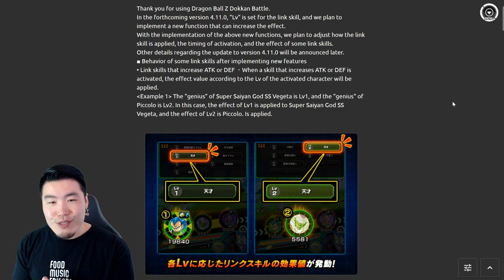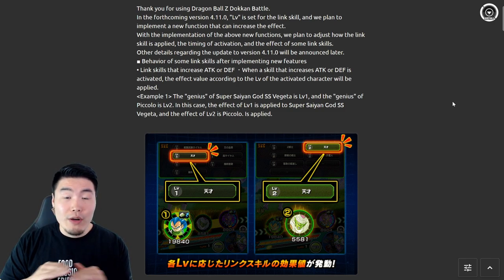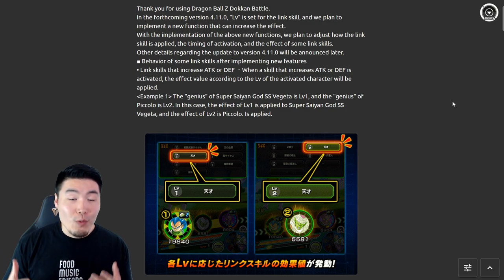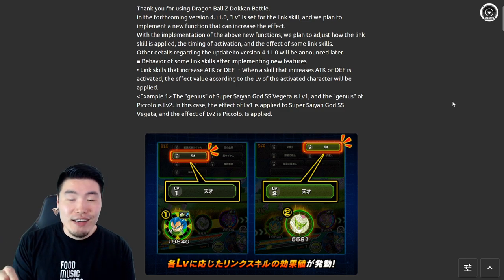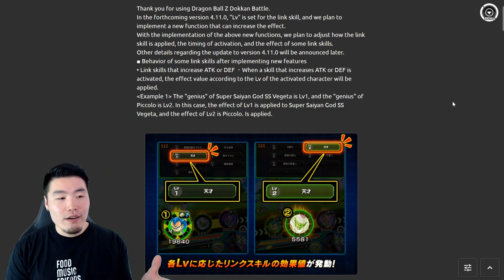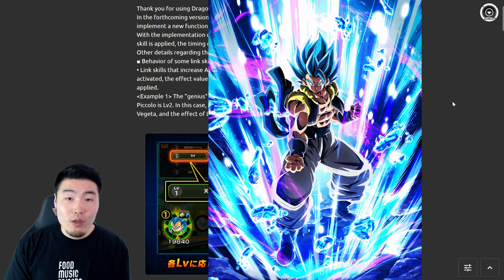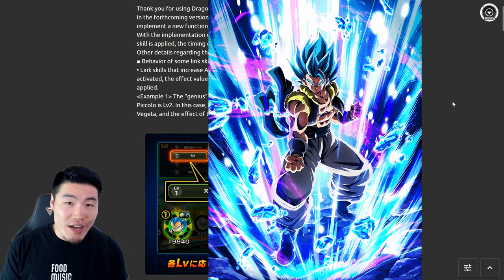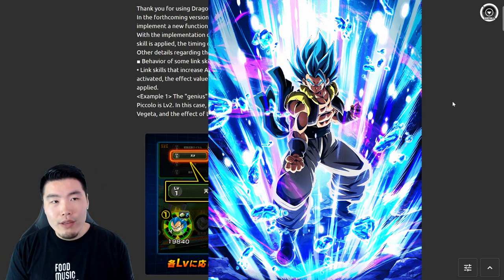In today's video I want to keep it fairly surface level and simple, just let you guys know that once the update drops we are going to be able to increase the level of individual links for each of our units. To take an example, for LR Gogeta you'll be able to level up his Fused Fighter link or Warrior Gods.